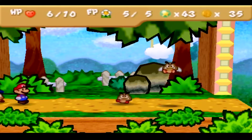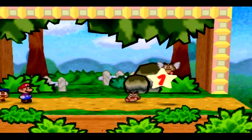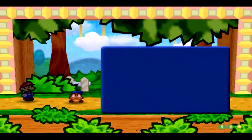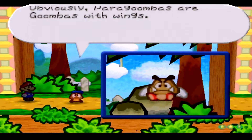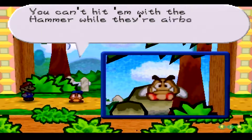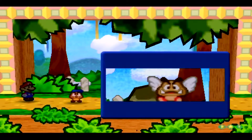Just jump on this guy — no use swapping out here. This is a Paragoomba. Paragombas are Goombas with wings — max HP 2, attack power 1, defense power 0. You can't hit them with the hammer while they're airborne; if you do damage them they'll fall to the ground and become an ordinary Goomba.